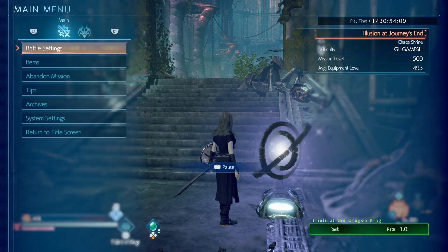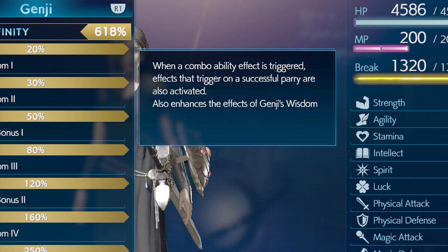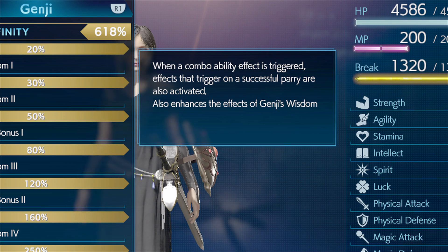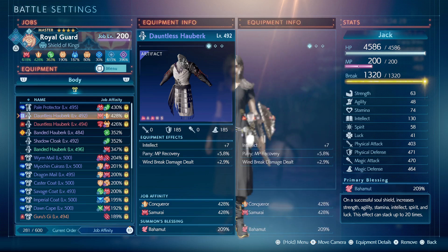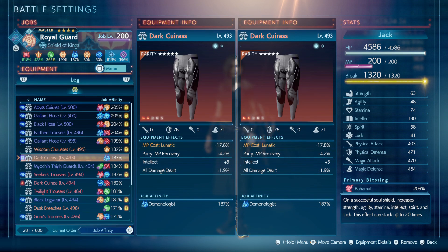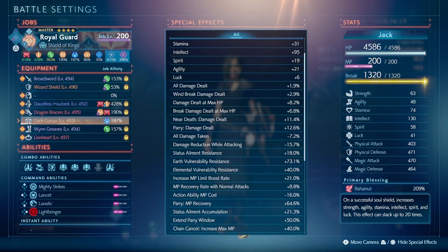Talking about the MP recovery — Penguin Steve was referencing the Samurai 600% affinity. So when you do a combo ability effect, you also trigger parry buffs. I have parry buffs like Parry: MP Recovery across a lot of my gear.